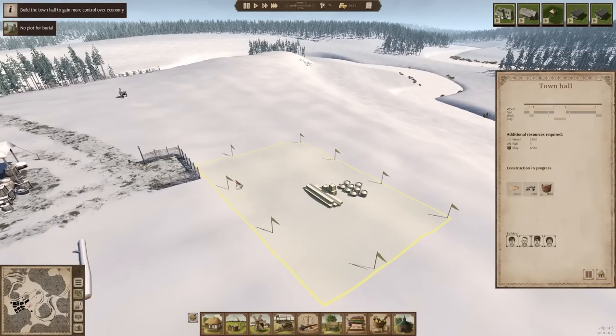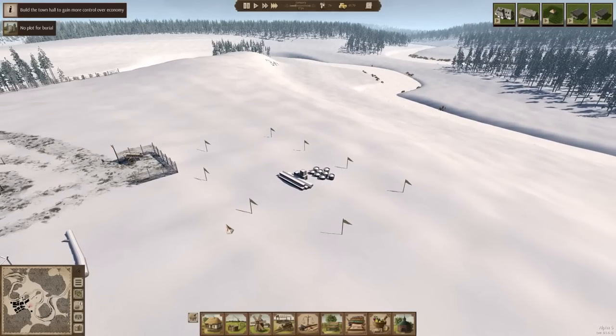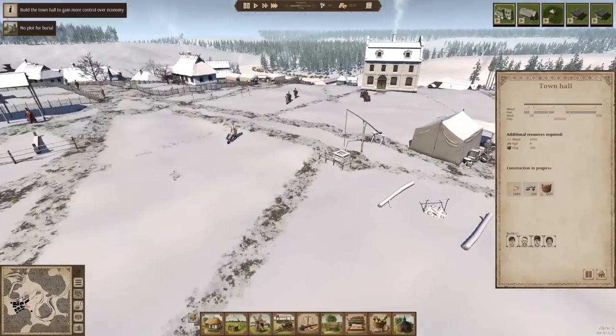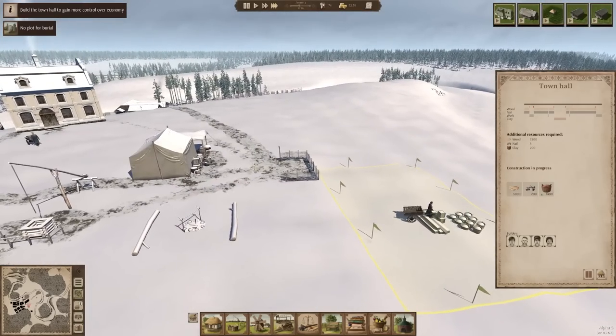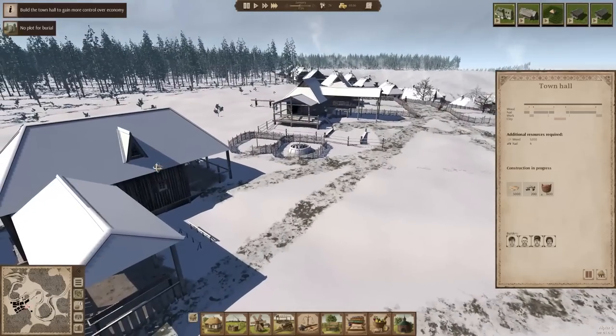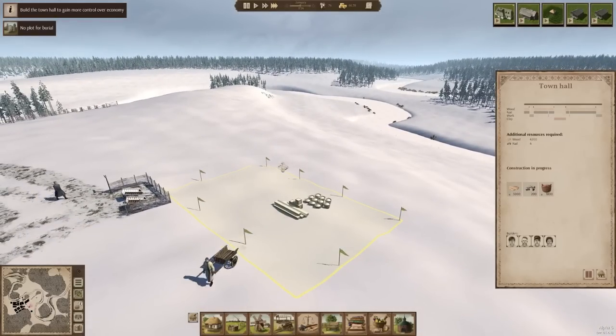We'll go ahead on turbo speed and let them do a little bit of building. To answer other questions — yes, we are going to finally build some burial plots, because old boy has been sitting here for a long time. We can't have dead bodies not get buried. It's just really hard in the early game to figure out what you're doing with a whole bunch of different stuff. I heard construction noises — or was that somebody in the carpentry maybe? That must have been what it was.